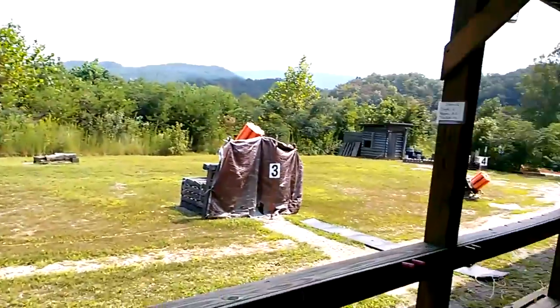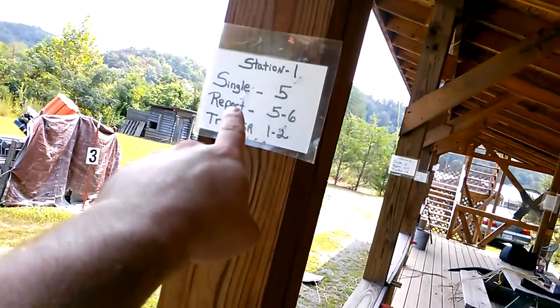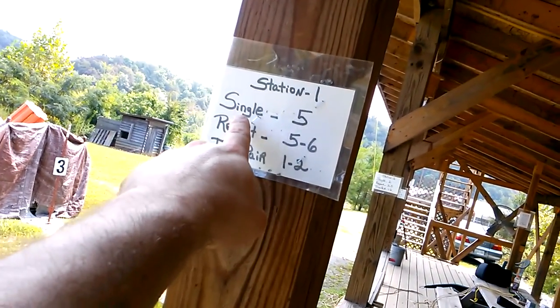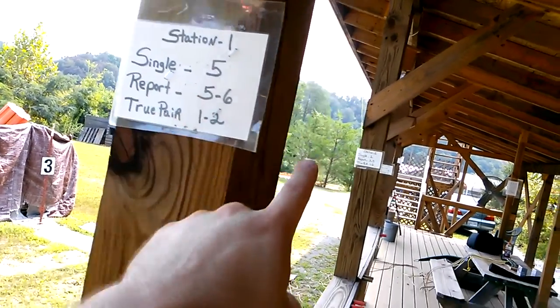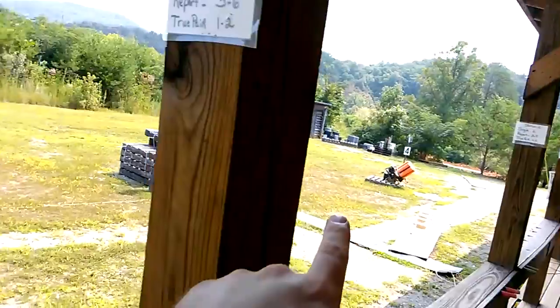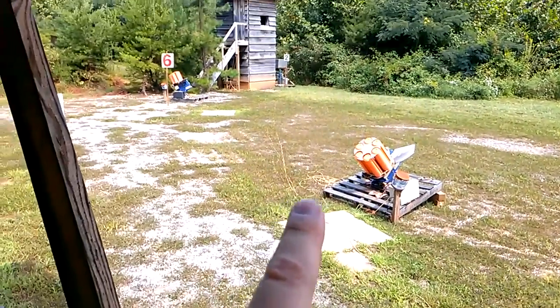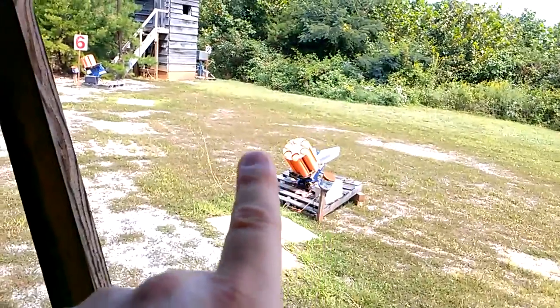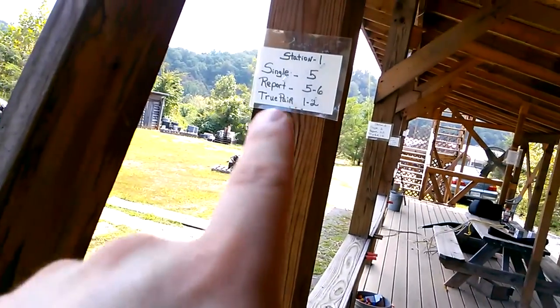Okay, so here's how five-stand works. I'm going to take the camera and put it over there. There's a menu on how it works, and there's a menu at the table at the launcher over there. And then at each stand it's an identical menu. The throwers are numbered — you see number six over there, number one, and number two over there. There are six throwers and the menu tells you which ones you get.